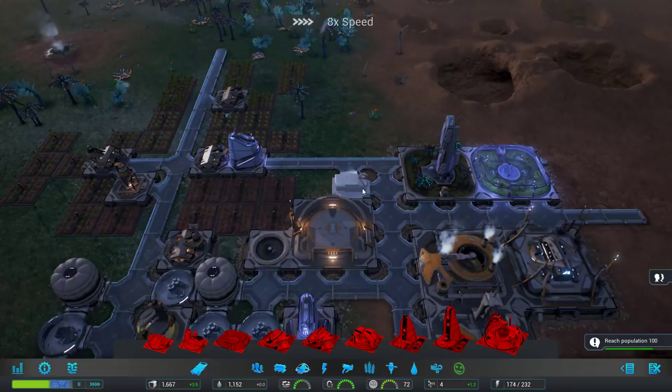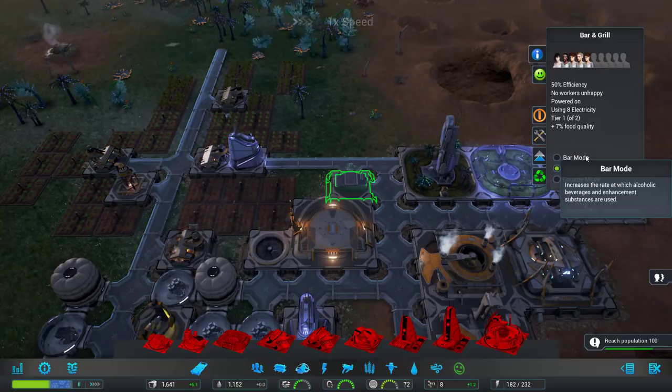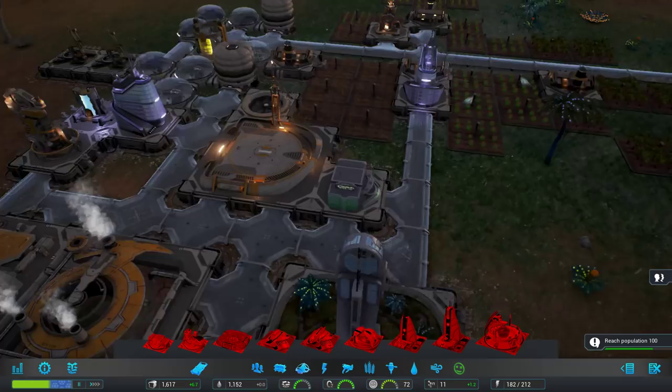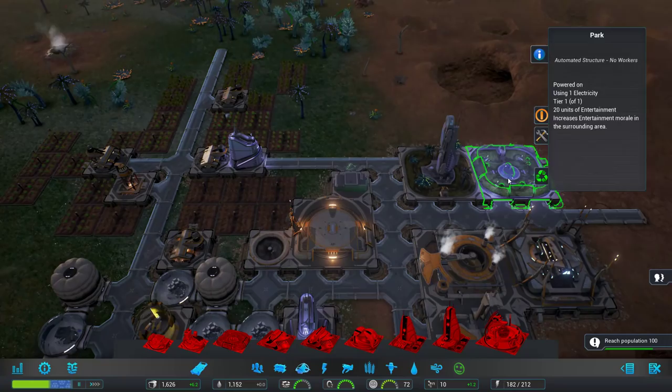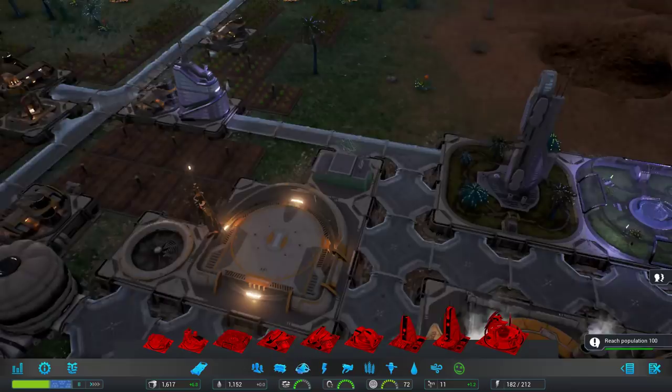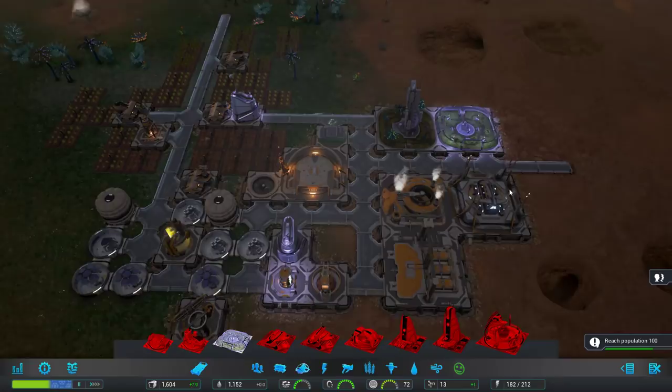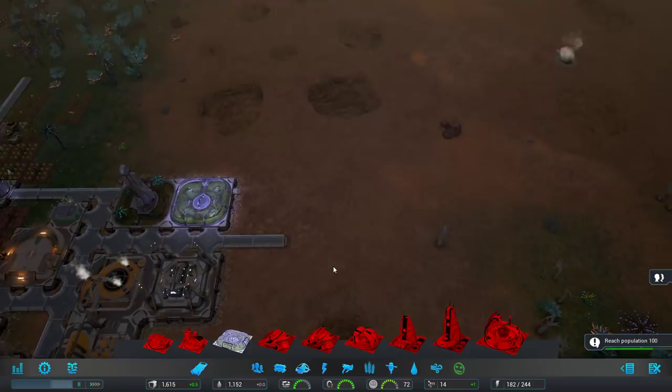We did build a bar and grill — it's very small. If we built it anywhere around here it would reach all of our housing. What's nice about the bar and grill is it actually has three modes: bar mode increases the rate at which alcoholic beverages and substances are used; bistro mode increases food quality, which makes up for the fact we don't have much variety; and lounge mode gives entertainment happiness. Since we have the park for entertainment, I'll just get the food quality to go up.